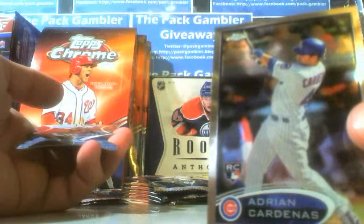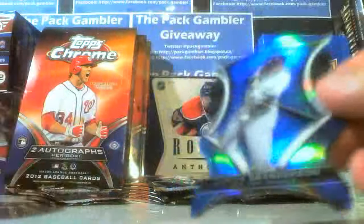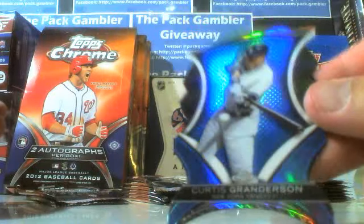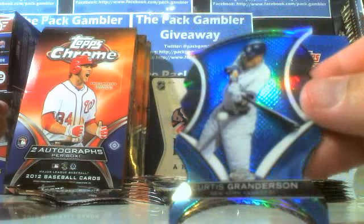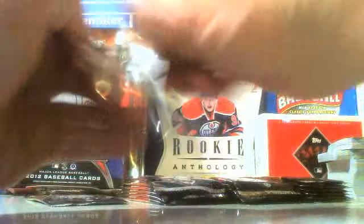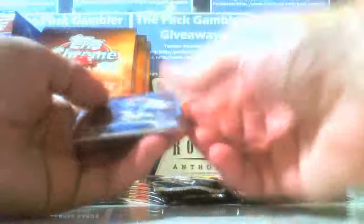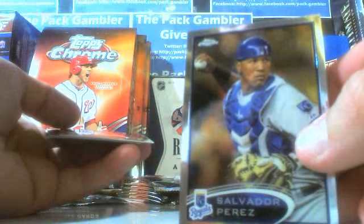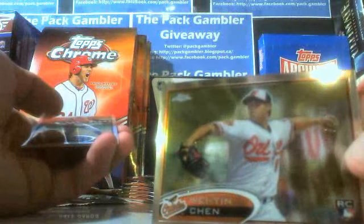Rookie Cardenas, Adrian Cardenas for the Cubs. And our die cut — very nice — Curtis Granderson. Nice blue on that. These are fantastic; you only get one of these per box, very, very nice. Salvador Perez, and there's our auto — put that to the back. Chen rookie.